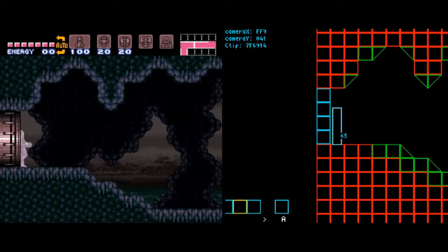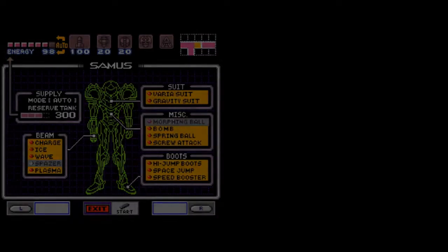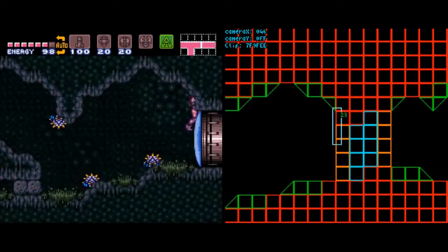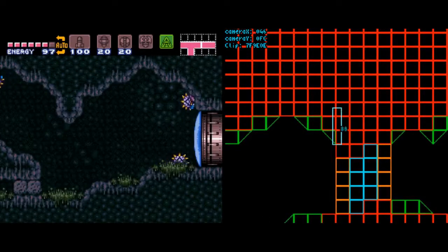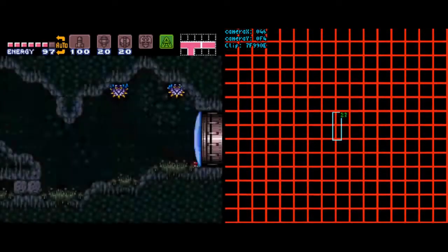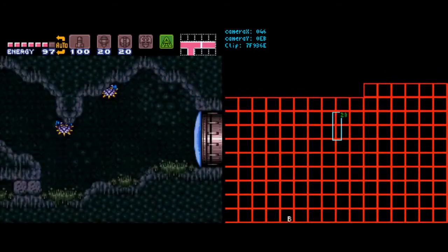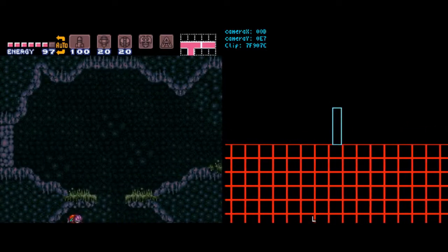Right now my goal is to get power bombs, because like I said you can remove all your major items - but now we're running into our first issue: how do you get rid of your minor items? There's only one minor item you can get rid of, and that's missiles, by reloading the intro cutscene - I'll get into that later. The first issue is, to get x-ray you need at least power bombs, and we can get power bombs, but then what do you do with them? You can't really get rid of them.